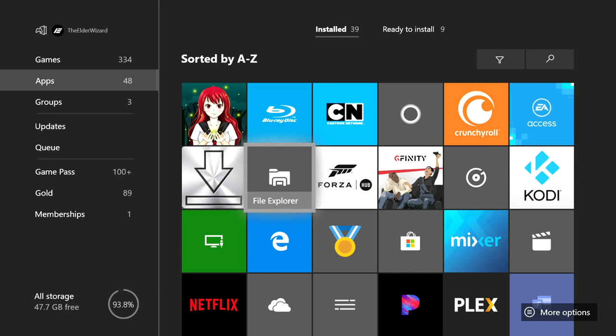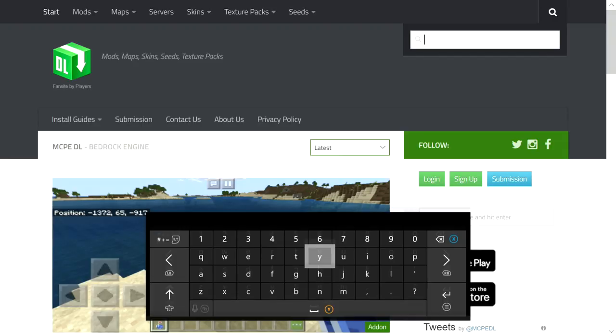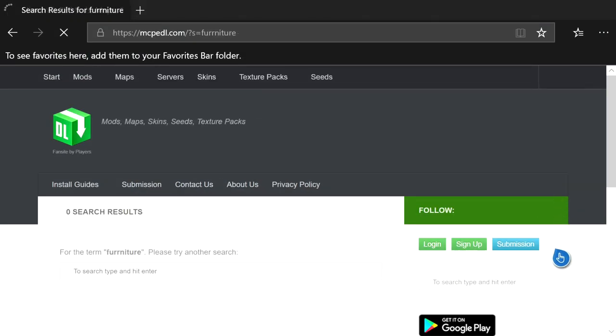Open up Microsoft Edge and navigate to this website — this is the site where you can find all types of cool things to install. I have videos linked in the description for shaders, maps, and mods. Once you're on the site, click the magnifying glass on the right side and type in 'furniture.'